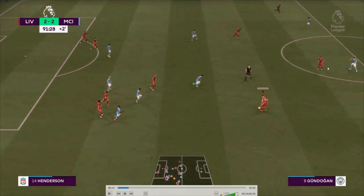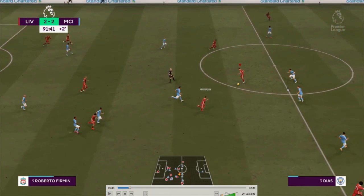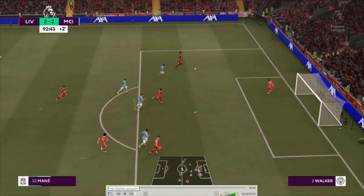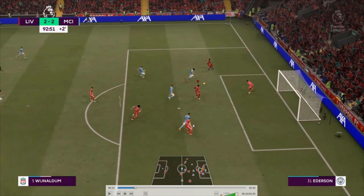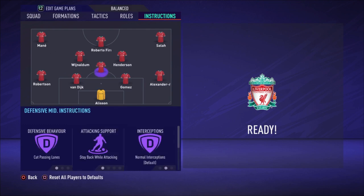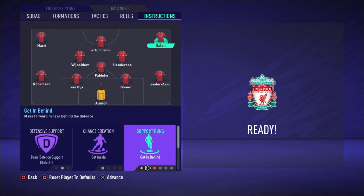Here's a great example — Firmino is in the middle circle making himself available for a pass. As the play develops, the two Manchester City center backs focus entirely on Firmino. You can see Wijnaldum making a run into a wide gap in City's defense, and Henderson is also running forward. Mané, Salah, everybody is running forward. With Mané's speed, Wijnaldum ends up in the box, Henderson is in the box, Salah is in the box — we pick the best option, Wijnaldum, and score the goal.